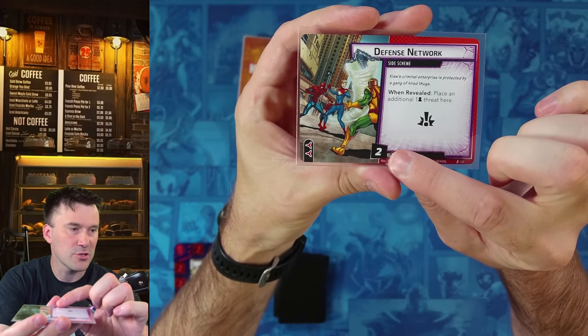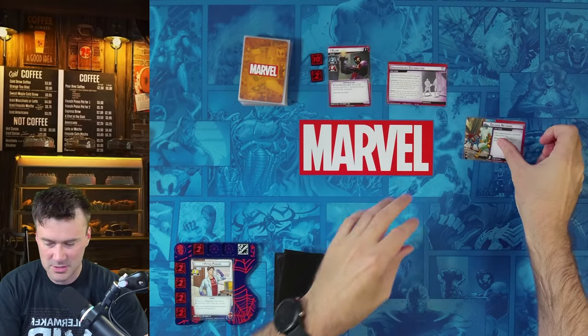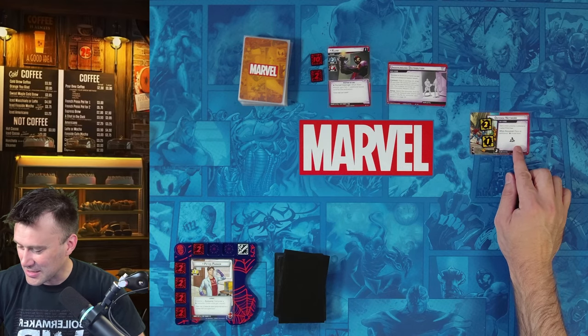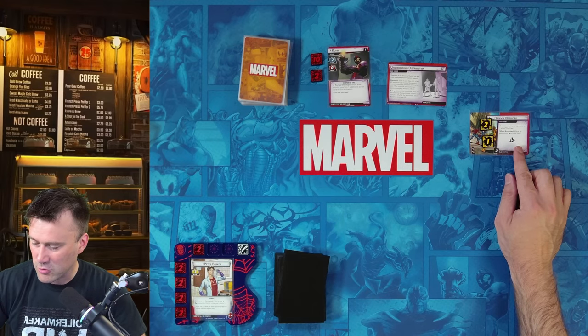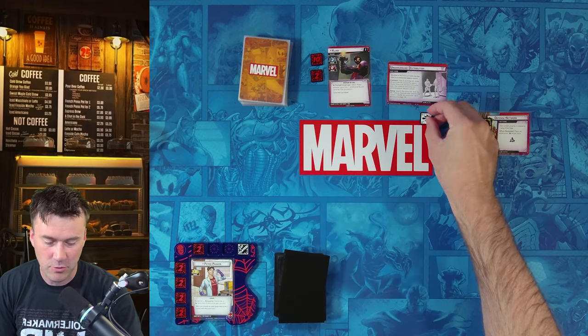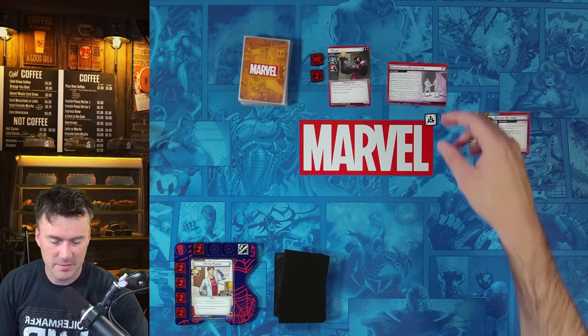When Defense Network is revealed, we place one additional threat on it per player. Playing true solo, we put three threat on it. This card has the crisis icon — the exclamation point — which means we cannot remove threat from the main scheme while this is in play. That's an important rule to keep in mind.